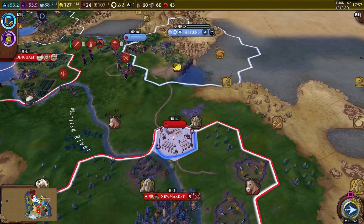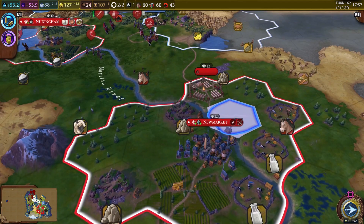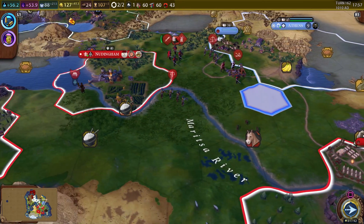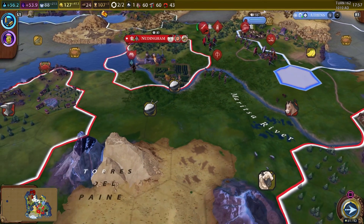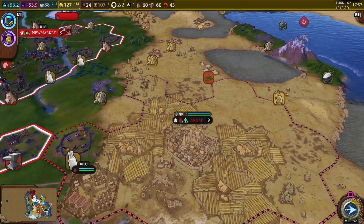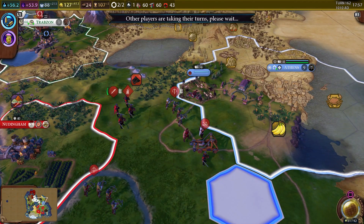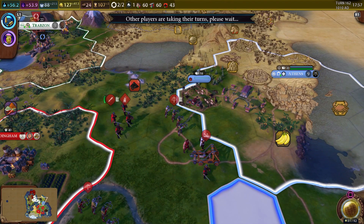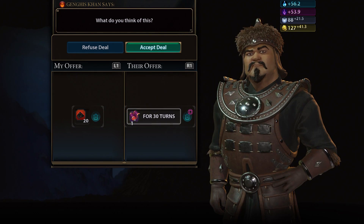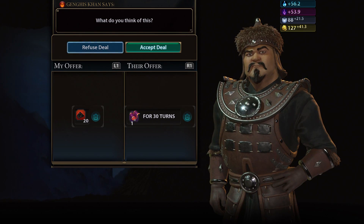The encampment is done now — we'll eventually get upgrades that give experience for units, but I want to get the catapult done first. We need two catapults to take them out, plus we have crossbowmen and the knight coming — that might be enough. We also have the ships coming, so between ships and land units it should work. They want to make a trade, willing to give us a resource for 30 turns. Does he have guns already? He probably has the tech but needs niter.